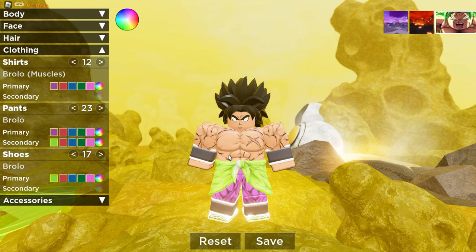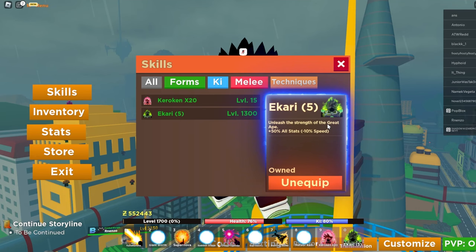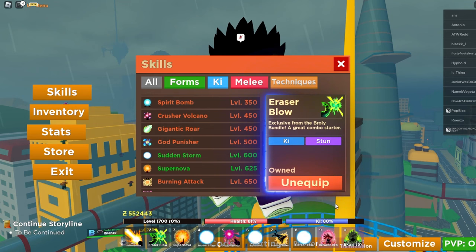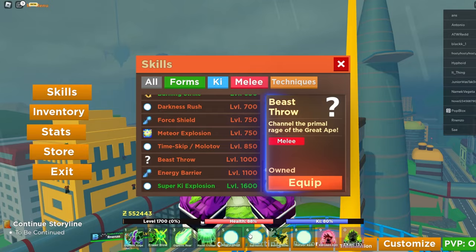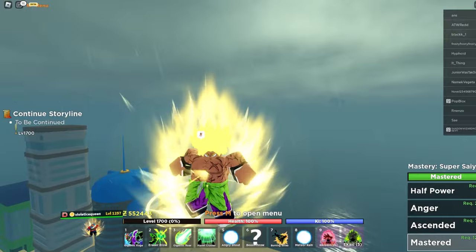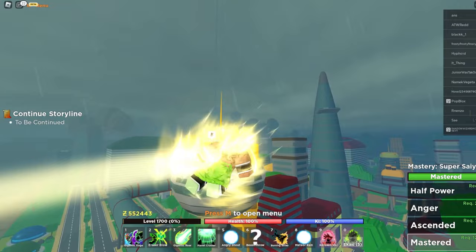Now that we got the look down, let's get his moves from the Game Pass in the game. We got to make sure we have Broly's skills. The Akari technique — unleash the strength of the Great Ape. He has some moves: Eraser Blow, Gigantic Roar, Planet Crusher, Gigantic Rage, Angry Shouts, and Beast Throw. These are going to be the only moves. The form we're going with is regular Super Saiyan. The Akari form is kind of overshadowing but looks pretty cool.